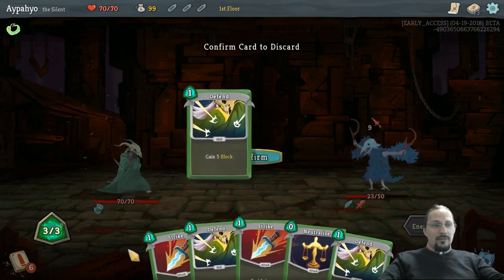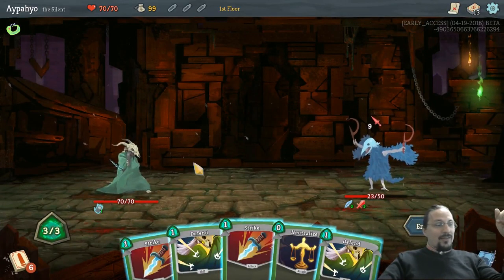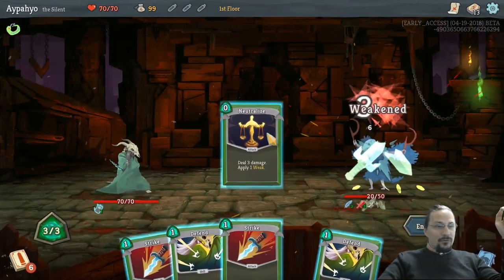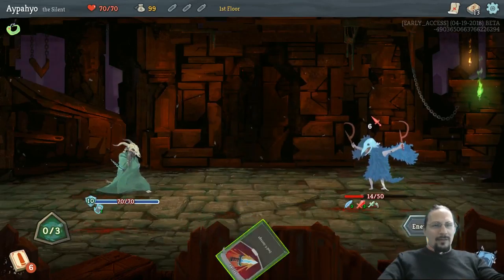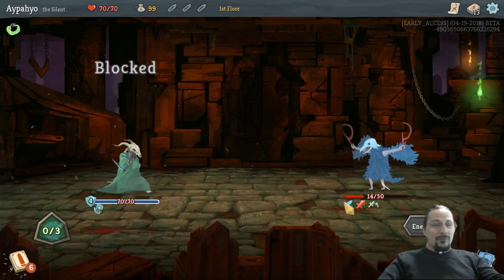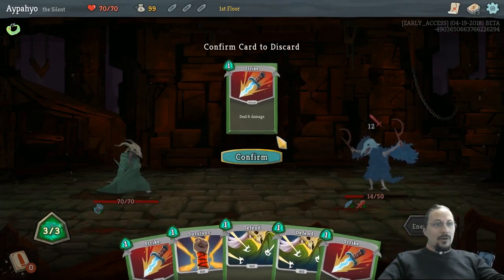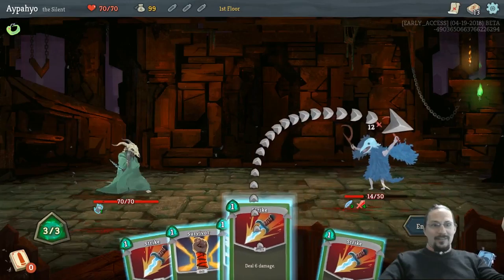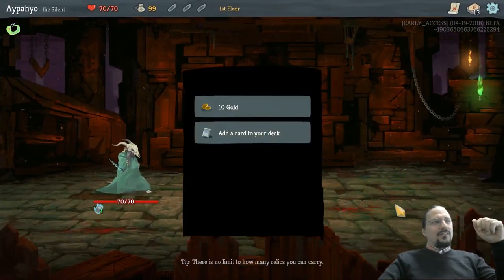Let's just play two defense. We'll play — yeah, we get three strikes. So we Neutralize. Strike, six damage. Take no damage now, and then we play three strikes — six — which should amount to close to 18 damage. We keep that one, get rid of the defense. Six. Nailed it. Did not take any damage.